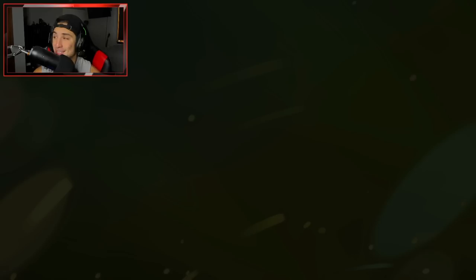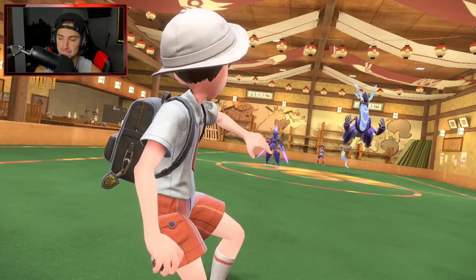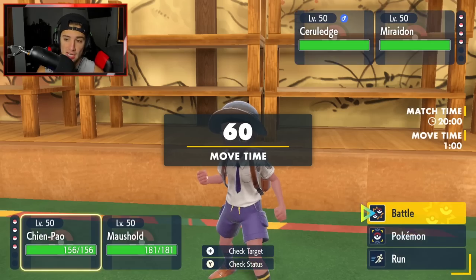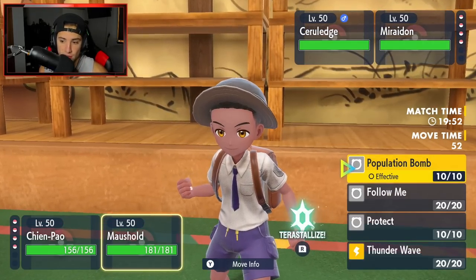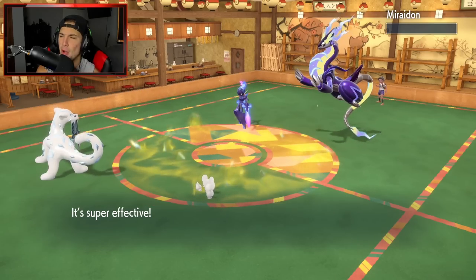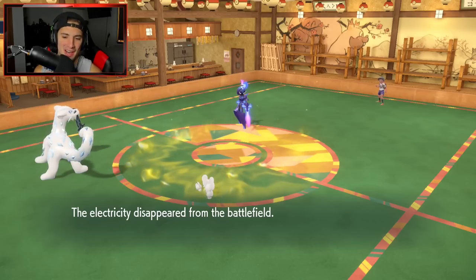He's choosing Miraidon — these Legendaries are ridiculously strong. He leads Miraidon and Ceruledge. Chien-Pao plays no games. I can Sucker Punch and take out Ceruledge no problem. Maushold uses Follow Me to protect Chien-Pao. Ice Spinner is going to fly here — it also breaks all Terrains. We take out the Electric Terrain and pick up the KO on Miraidon! I came to play — you're a Legendary against me, come on now! We take out the Terrain exactly as planned.